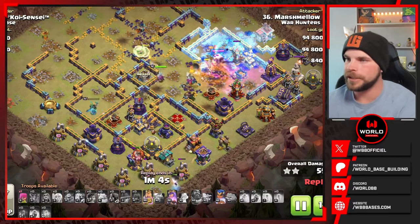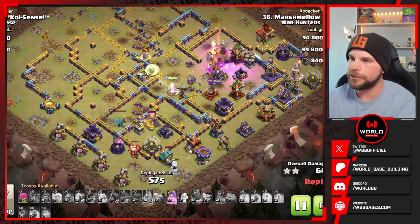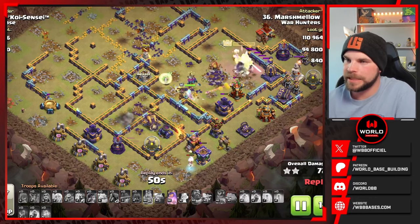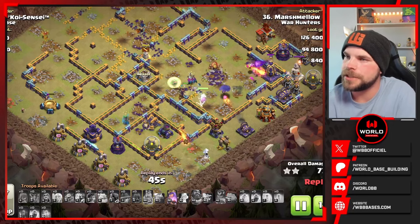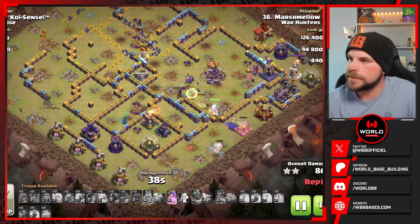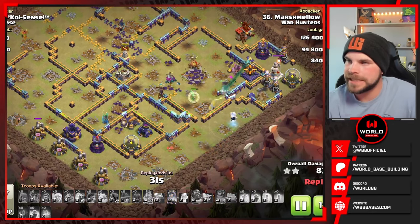Everything is getting absolutely obliterated in that compartment — even though this time they're coming in from the opposite way, it still works out the same. Everything on the right side of the base is dead. It's going to be down to the Heroes to try to finish up this base. He does have a little under a minute left but the RC goes down and that Scattershot stays up on the left side, which is going to be huge. The Diggy joins up with the Queen, she's got the Unicorn, some healers, but we still have the Monolith, the Warden Tower, the Teslas on the right side, and the Scattershot on the left side doing damage to the healers.